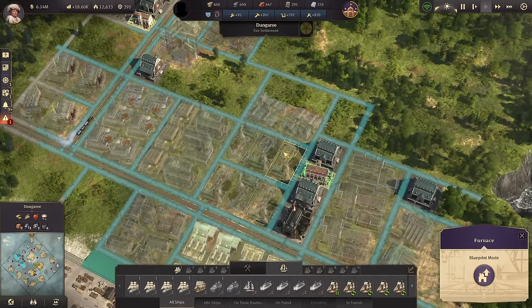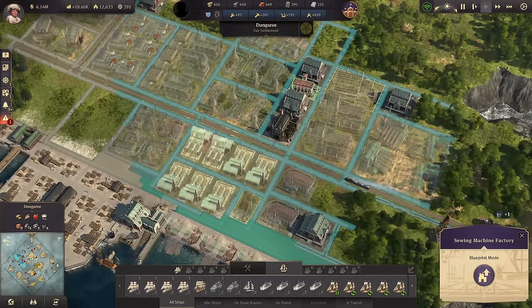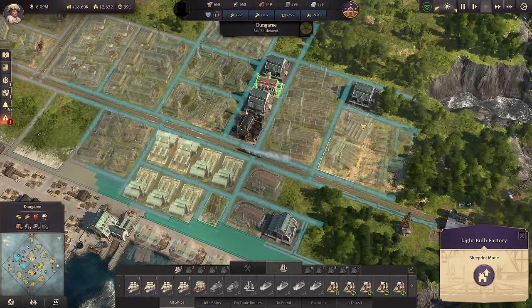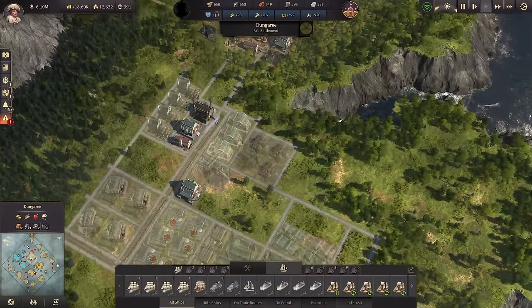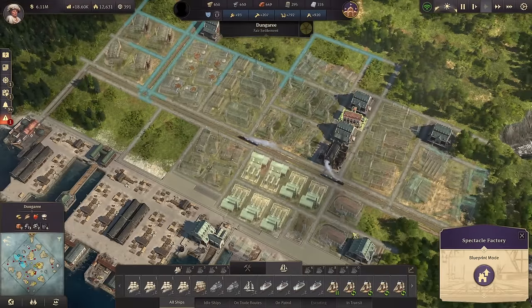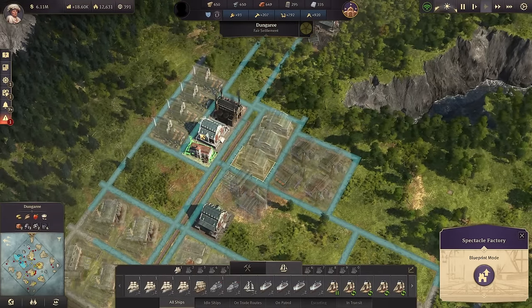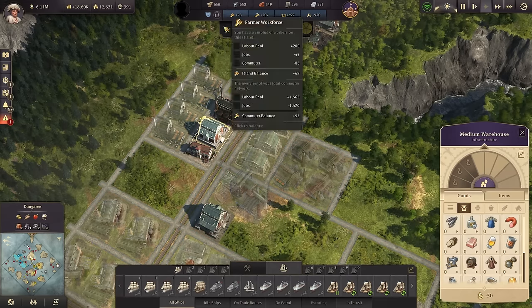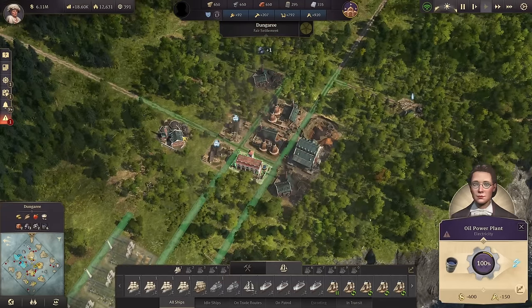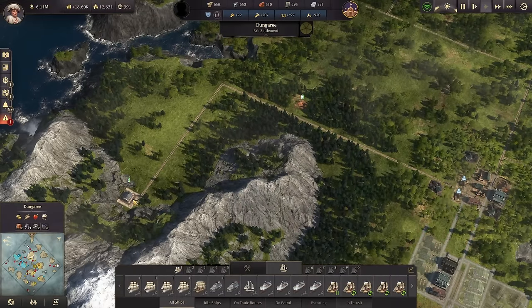Bicycle factories near the furnaces. Sewing machine factories also near our furnaces. We have the glassmakers — they are within a decent enough range of our light bulb factories and the champagne cellars. And if we move up here, we have spectacle factories. They're a long ways off from these guys, but I didn't have much room down there for it. So it's not a big deal — they'll just get their stuff from the warehouse over here.